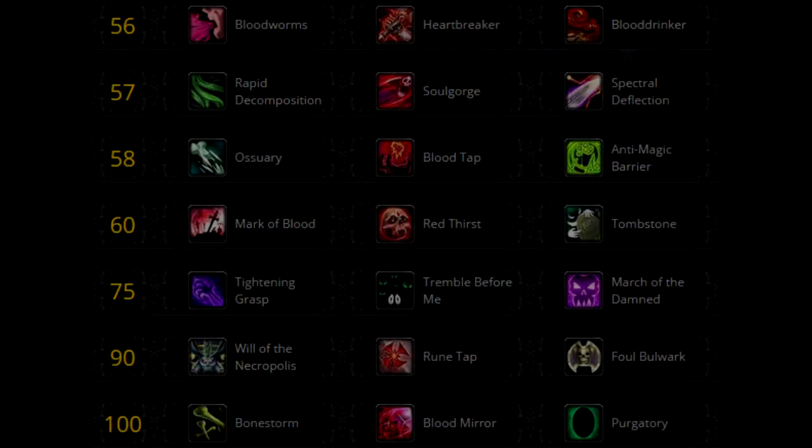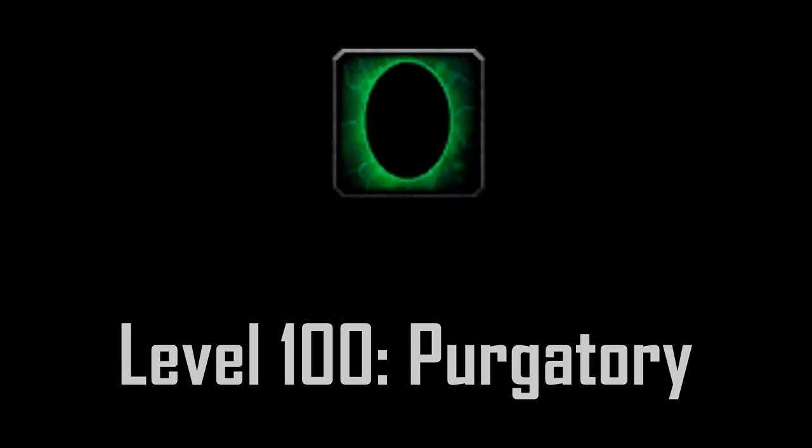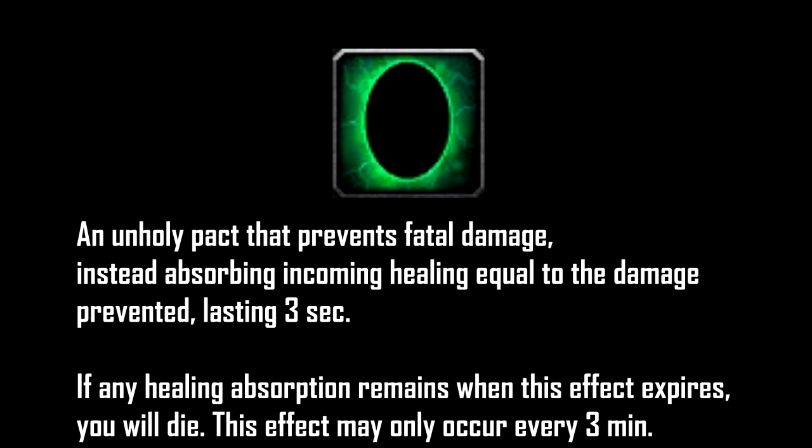For the last tier 7 level 100 talent, the best choice by far is Purgatory — it provides an amazing boost to your survivability. However, if you are very confident and have no risk of dying at all, you should go with either Blood Mirror for single target DPS or Bone Storm for AoE DPS. And that's it for the talents.